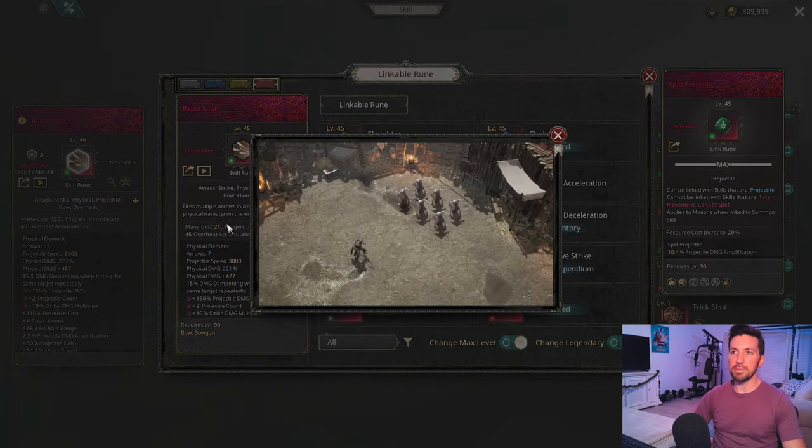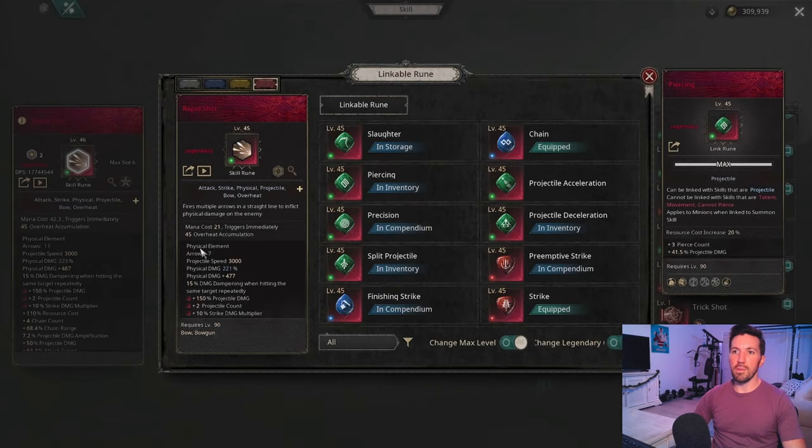The primary ability is going to be Rapid Shot. Rapid Shot fires multiple arrows and each one will hit our enemy — getting the number of arrows as high as possible is going to give us much more damage. It has very fast projectile speed, it is a physical damage ability, and we are not going to convert it to an element. There is a 15% damage dampening whenever hitting the same target repeatedly, so the first arrow does full damage and the following arrows have dampened damage. That said, we still want to get as many arrows as possible.